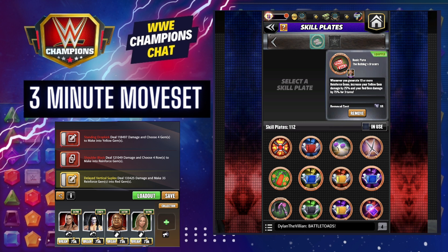Your strap — you're going to want to run the Bulldog's bracers. Whenever you generate 10 or more reinforced gems, increase your yellow gem damage by 25% and your red gem damage by 75% for three turns.